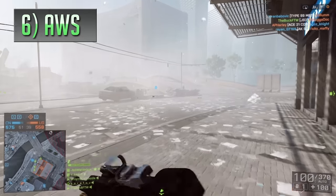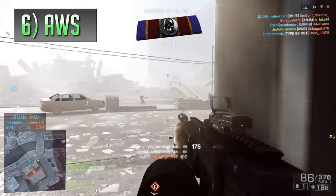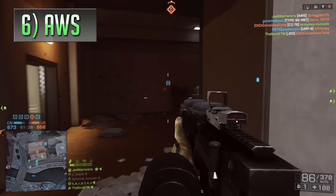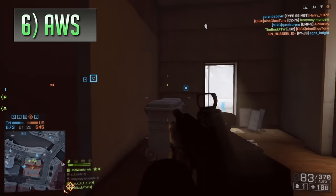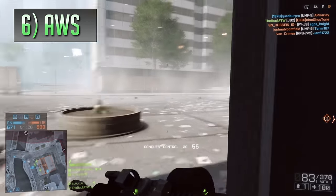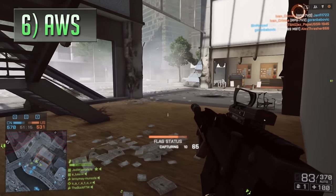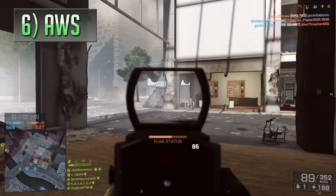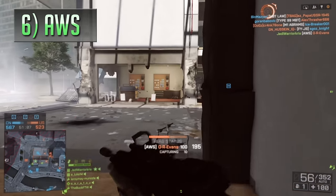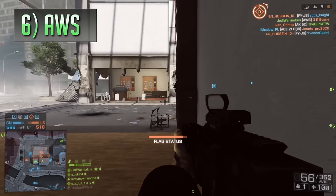Next up in 6th place is the AWS — not the AWS bolt-action rifle from Hardline, but the AWS light machine gun that came along in Battlefield 4's Naval Strike expansion. This gun functioned a bit like BF4's version of Battlefield 3's MG36, with both being some of the quicker shooting LMGs and both using double drum magazines, translating over to faster reloads on the go. The most noticeable difference is the fact that the AWS can hold up to 100 rounds, which is a hell of a lot of bullets for a magazine-fed weapon, putting it on par with a lot of the belt-fed LMGs which generally take a lot longer to reload, making the AWS more reliable in comparison.